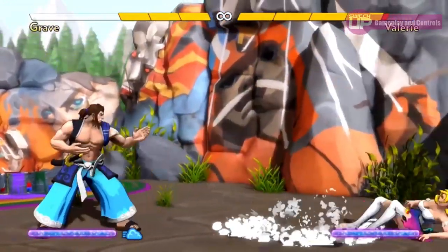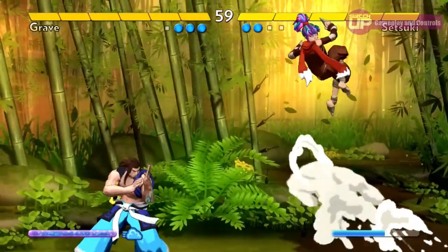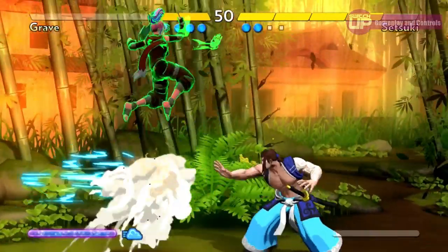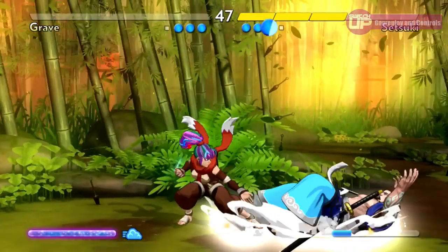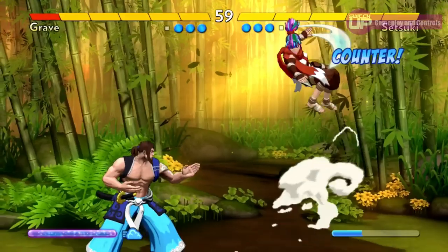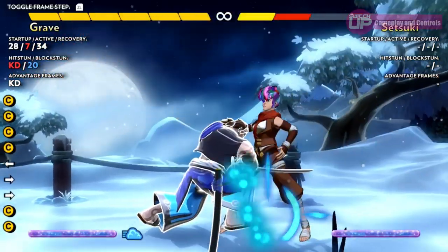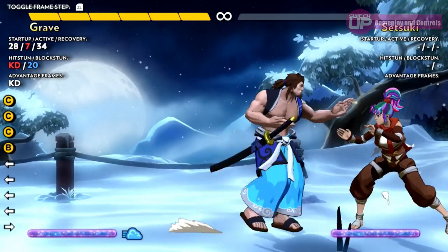Frame advantage works by displaying, by way of a symbol above a character's head, which character will recover first after an attack. A blue circle means that you will recover first, and a red circle indicates that your opponent will. The bigger the circle, the quicker you will recover — or take to recover — depending on the colour. The bigger the frame advantage you have over your opponent, the more frames of animation per second you have to initiate an attack before them. Going into the practice mode will show you the frame data for each of your attacks. It really is quite amazing how both ends of the scale have been catered for, with simplified controls for newcomers and frame data for experienced players.